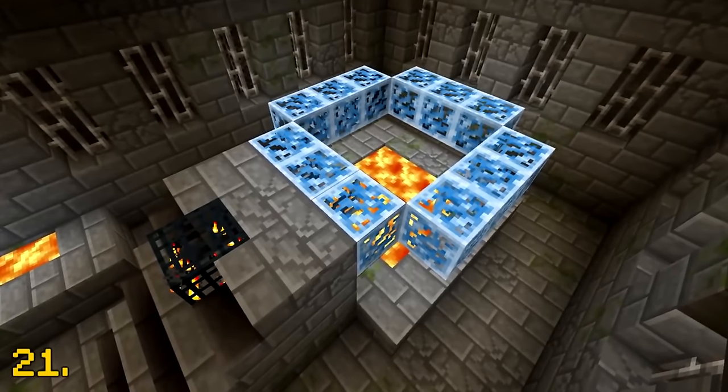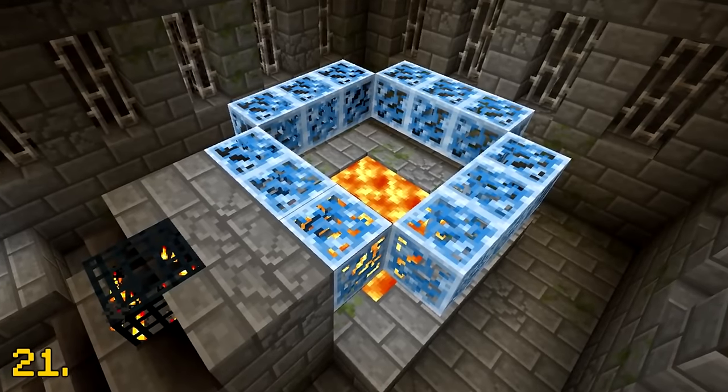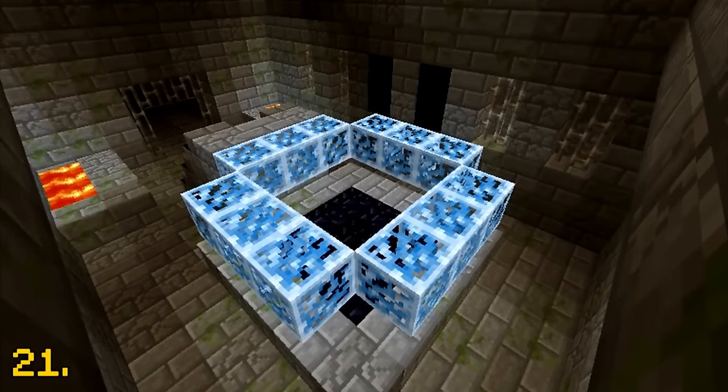When end portals were first added into Minecraft, they originally looked like this, appearing blue with transparent patches. They look kinda cool.